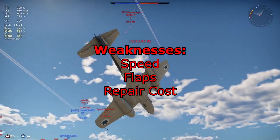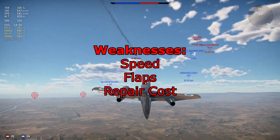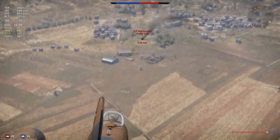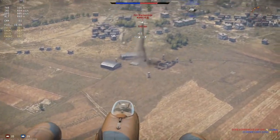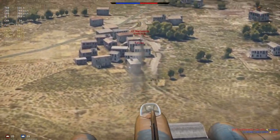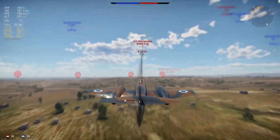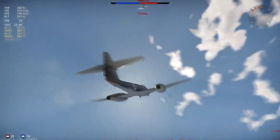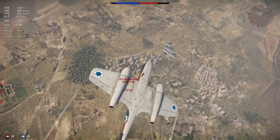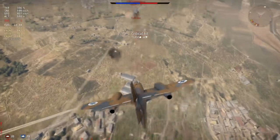The weaknesses: straight-line speed and dive speed are both on the weaker side — you'll usually get out-sped, though she makes up for it in energy and turn fighting. The flaps are also an issue with a 510 km/h rip speed, which is quite early for jets and can cost you a dogfight or cause a crash, especially in low-altitude slow fights.